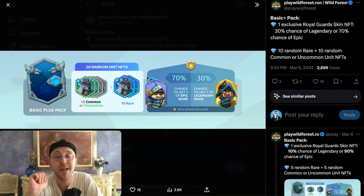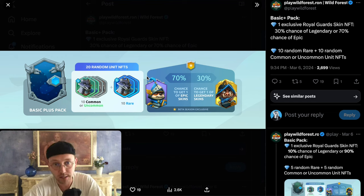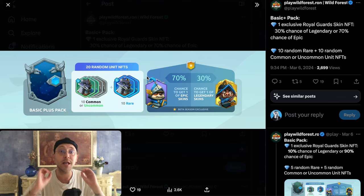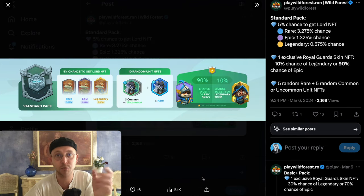The Basic Plus Pack gives you double the amount of the normal Basic Pack — 20 random unit NFTs, 10 of them common or uncommon and 10 definitely rare. You also get another skin: a 70% chance to get an epic skin and a 30% chance to get a legendary skin.